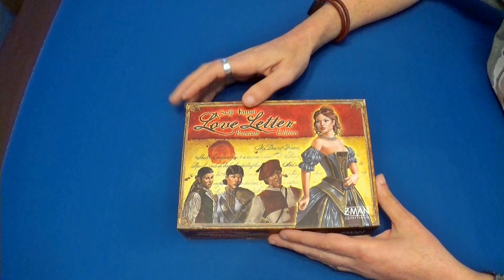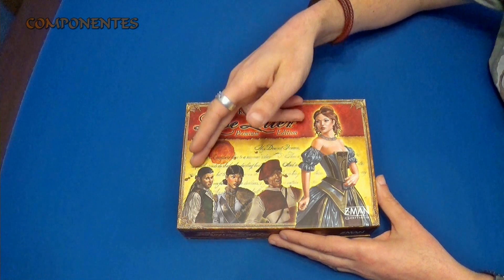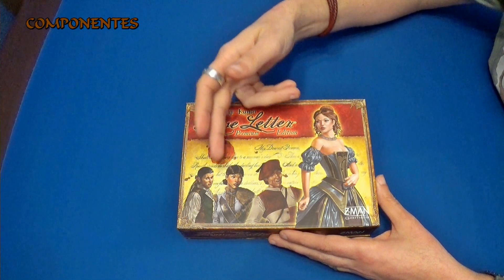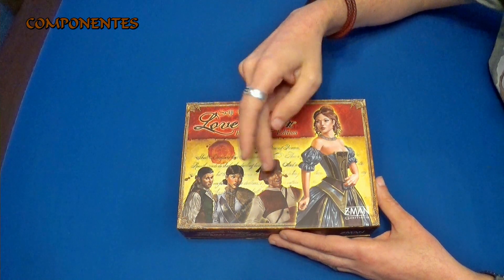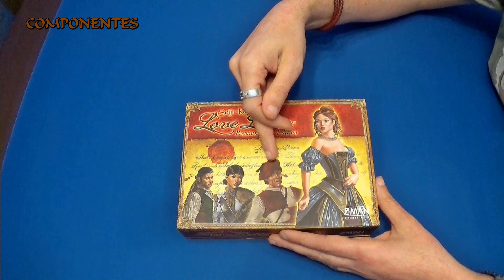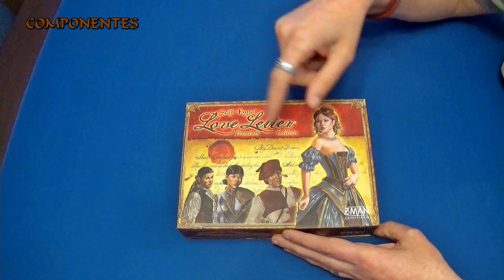Aquí tenemos la caja de Love Letter, edición Premium. También el autor es Eiji Kanai. Y vemos aquí como tenemos a los personajes que ya conocemos, como son la princesa y la guardia. Y tenemos dos nuevos, que creo recordar bien que es el psicofante y el bufón. Vemos aquí que es la edición de Zetaman Games.